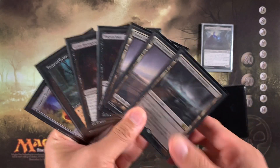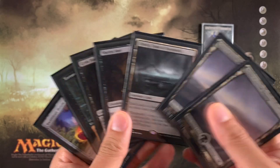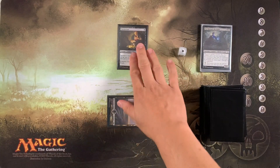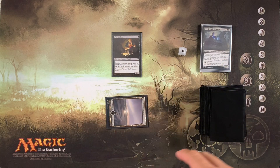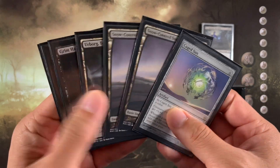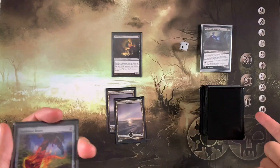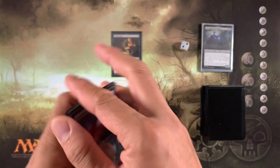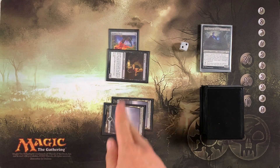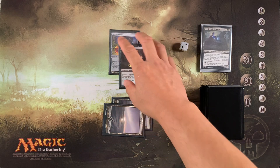Swiftfoot Boots is good but not necessary right now. We'll play our Swamp and save Urborg for last since our swamps are already swamps and it doesn't immediately help. Turn two: we'll play Swiftfoot Boots, equip it, and attack for one. In Commander games, people with 1/1s don't always attack, but here chip damage is very important. Turn three: we draw Solemn Simulacrum, which might ramp us to Caged Sun. We play Grim Horspex on curve and attack again.